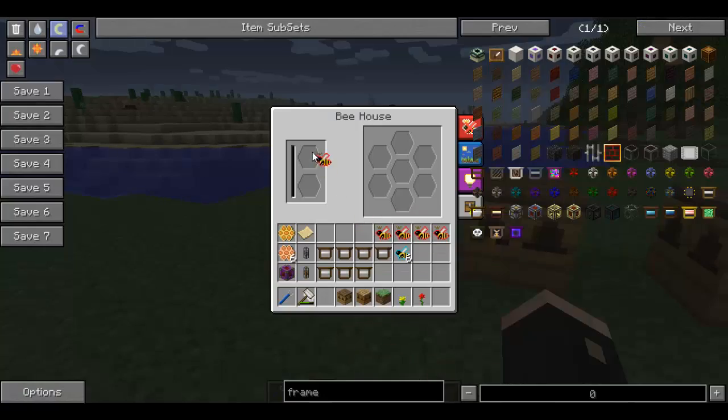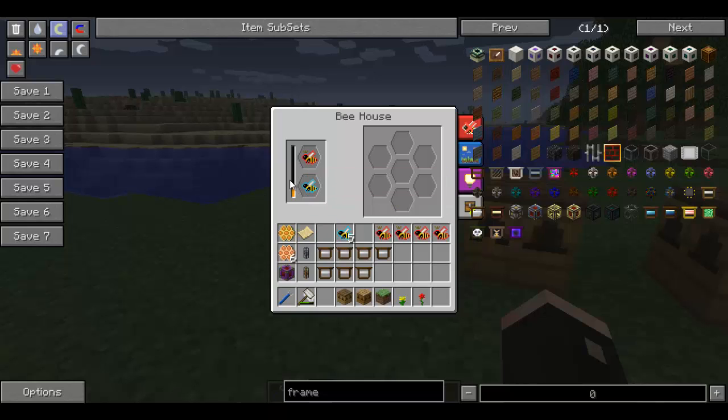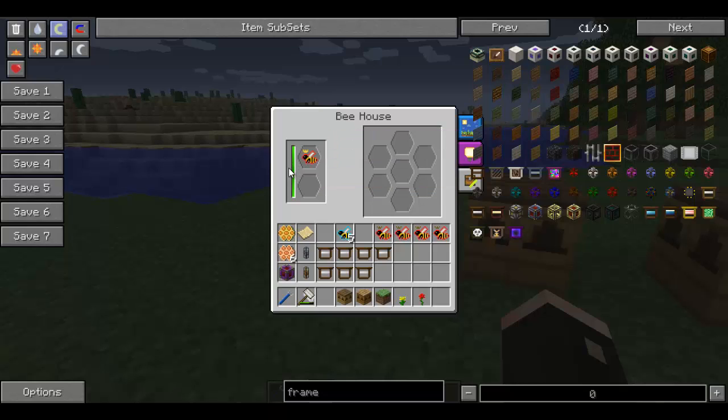I've only got pristine bees because that's all you can get in creative mode. What I'm going to do is put the princess in the top and the forest drone - or any drone you want - below. You'll see that it takes a little bit of time and they will have a little bit of fun time - a woohoo if you play The Sims - and you'll get a queen.